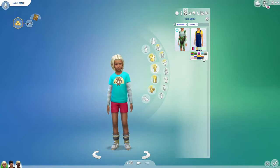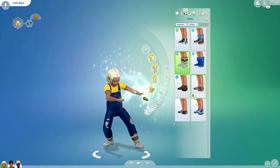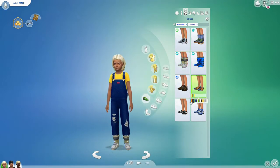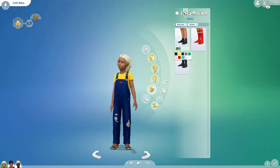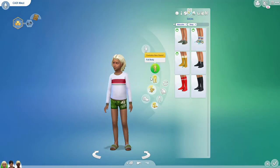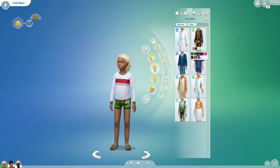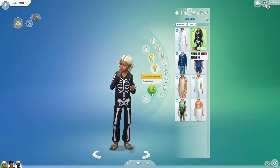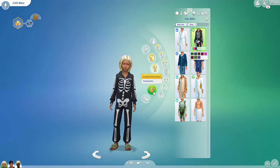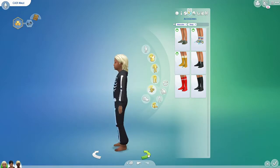As we can see, the clothes of a child are surprisingly similar to the adult. Let's see what other kinds of clothes he'll need to wear. For sleepwear, similar to other Sims in my files, let's just give him this skeleton jacket thing to sleep in.